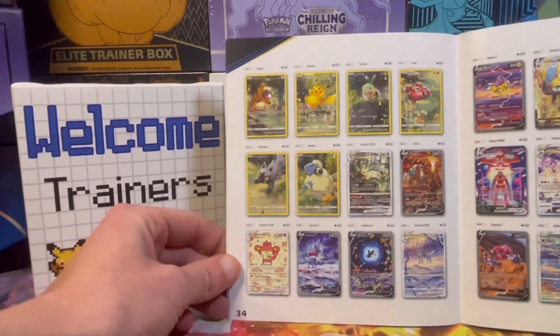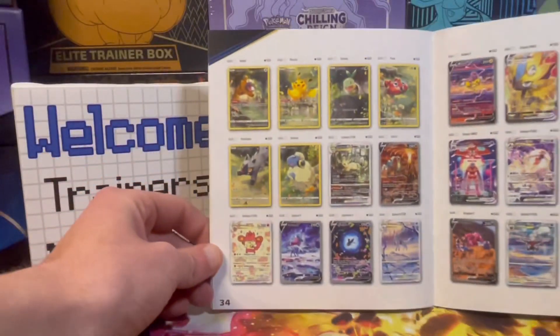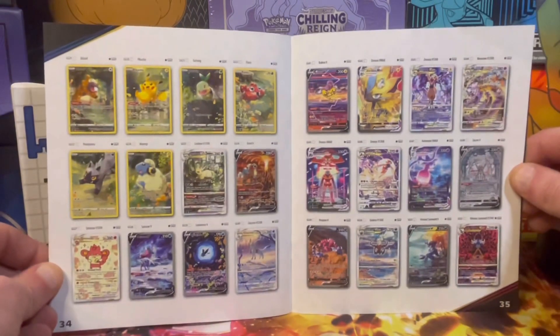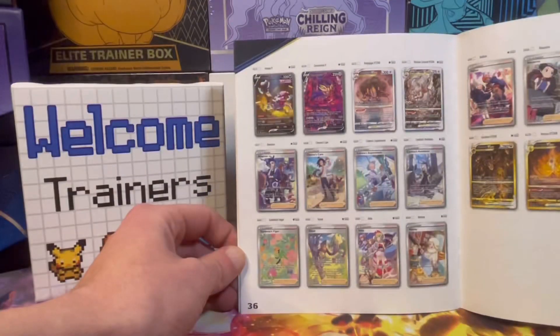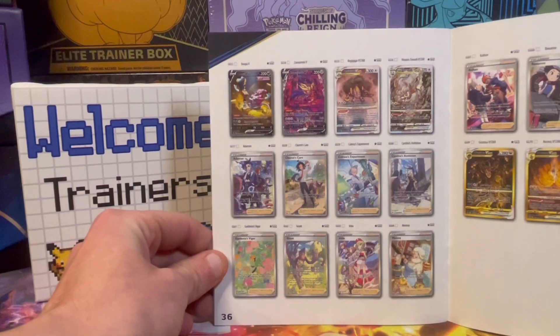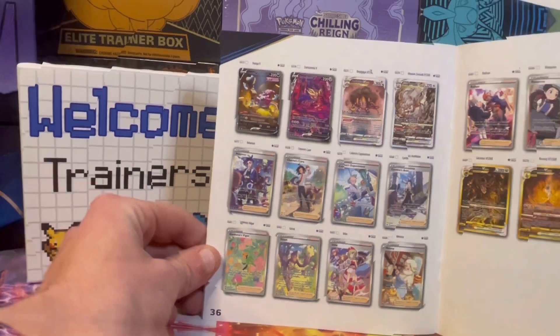Because this is a special set you do get 10 packs, with lots of noteworthy cards: Entei, Simisear, Lumineon, Glaceon, Raikou, Mewtwo — so many beautiful cards trainers. Hopefully we'll be able to pull a few of these today, and the gold cards. I'm really after that Pikachu, I think that's going to be my hunt alongside the Charizard.